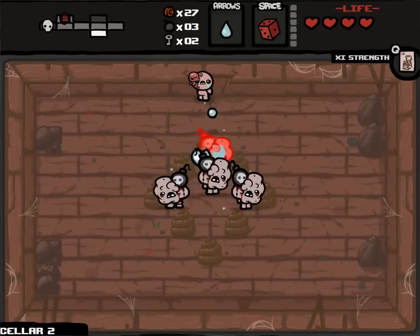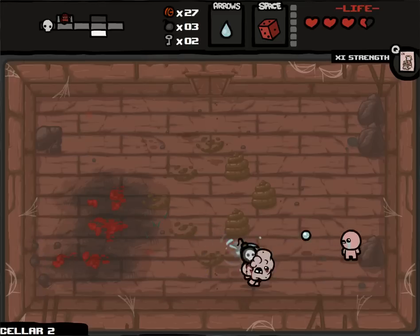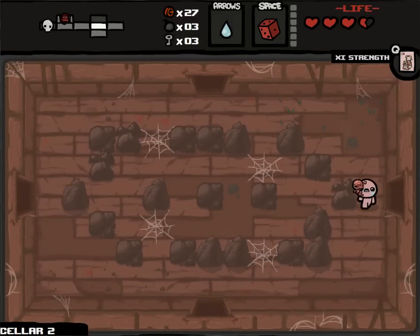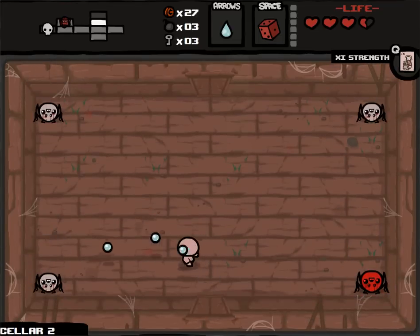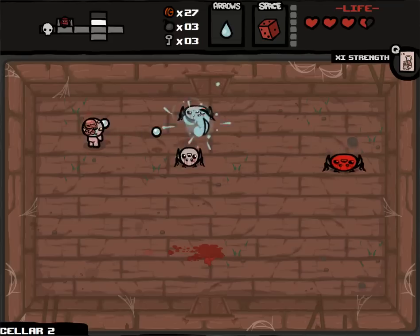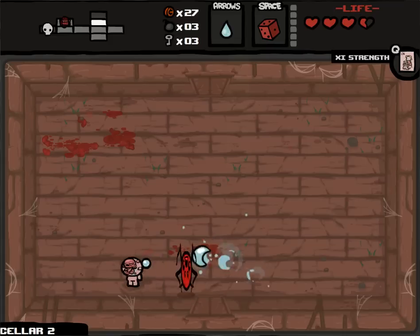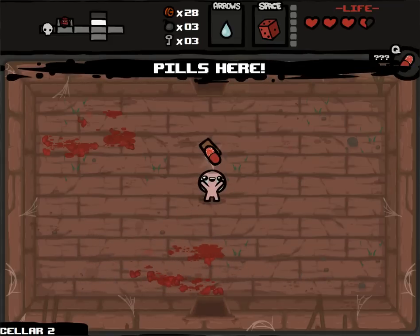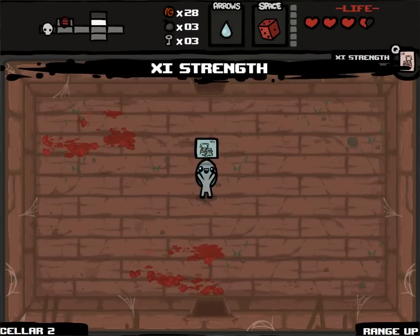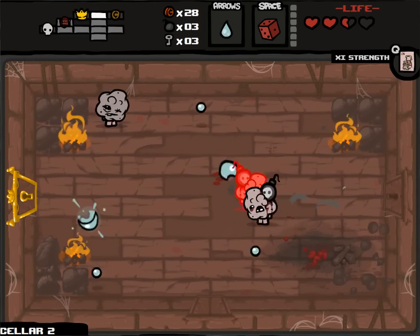I took damage unfortunately. Another key is always nice, and I know pretty much where the rest of this floor is going to be. I won't be able to re-roll anything - well, I'll be able to re-roll once on the floor unfortunately. Normally I should have just gone and fought the boss. By fighting the boss that would allow me to re-roll the boss item if I didn't like it, and then still get another re-roll. Range up - that's pretty good. But now I get no re-rolls on anything.